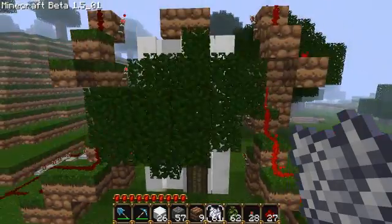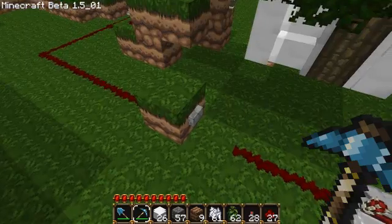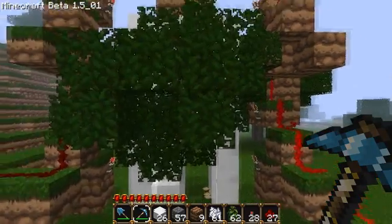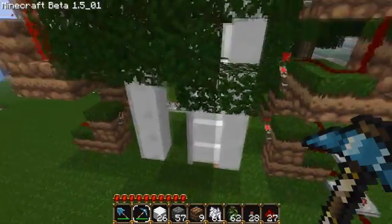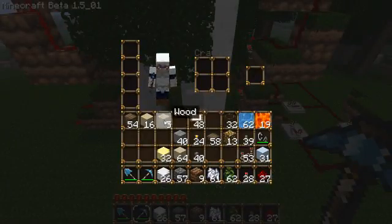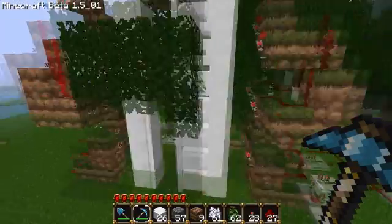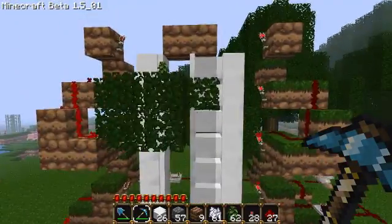It might take a bit of bone meal to get the tree up the first time, but otherwise you just flick the button, it crushes, and then all these leaves you can just ignore and collect your wood. That was a five-tall tree, so you get five wood per tree on most occasions. Sometimes you get four, but for the most part this particular setup usually gives five.